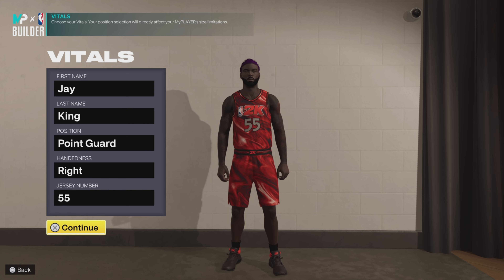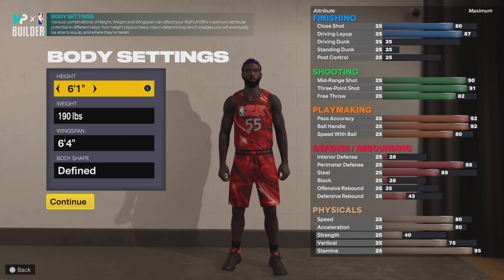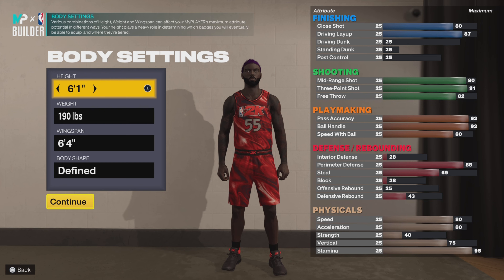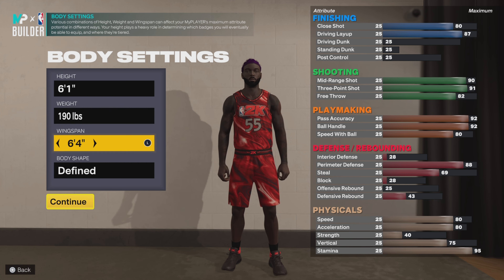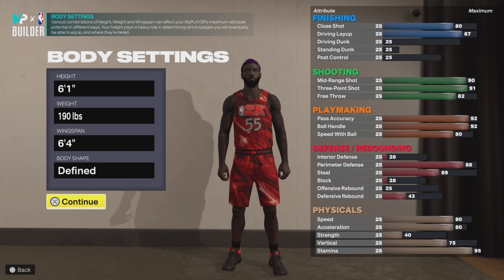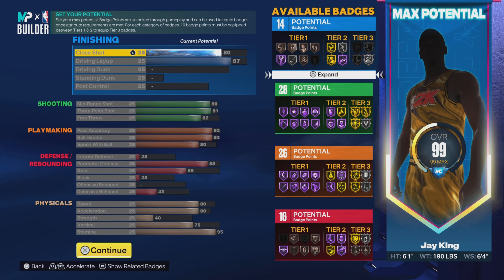Position is point guard, right-handed, and his number was 55 — that's the number we're going with. From the Sacramento Kings. Height: 6'1", weight: 190, wingspan: 6'4" — I had to do a little research for that one. I don't know what wingspan 2K would actually go with, but that's what we're going with. Body shape, you choose what you like.